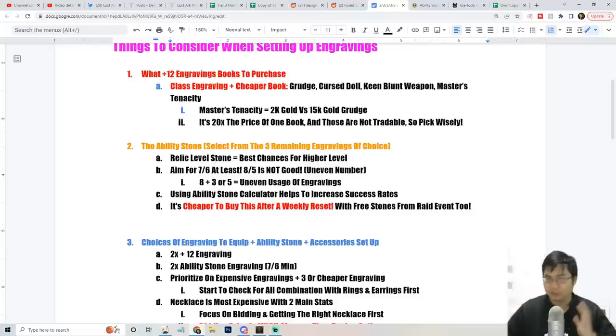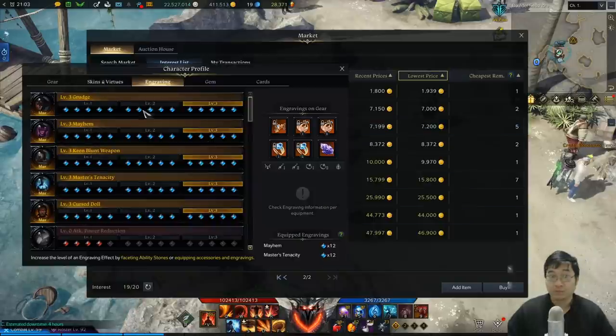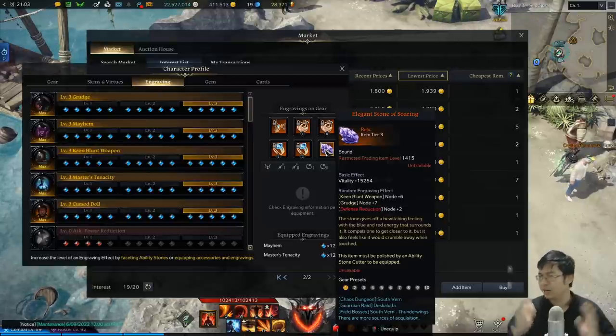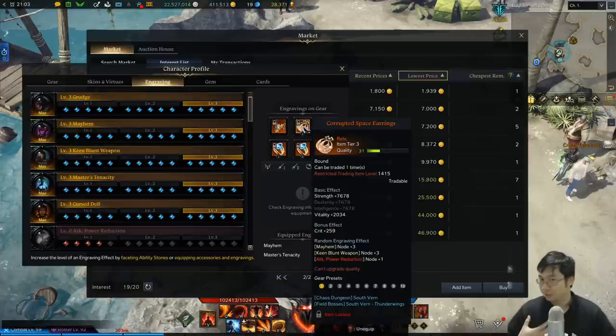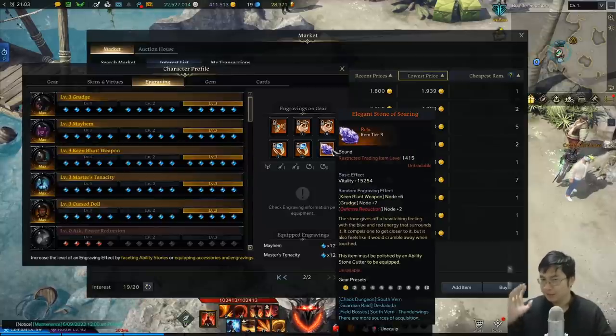After you look into engraving books, the next thing is the ability stone. We'll be looking at the relic level for the best chance of higher levels, and what we're aiming for is at least a 7-6 engraving ability stone. If you look at my ability stone, it's not the best - I actually made a mistake and wasted a lot of gold trying to get it higher. At 7-6 with plus 12 engravings from books, it's enough for everything, even with plus 3 and plus 3 on accessories.